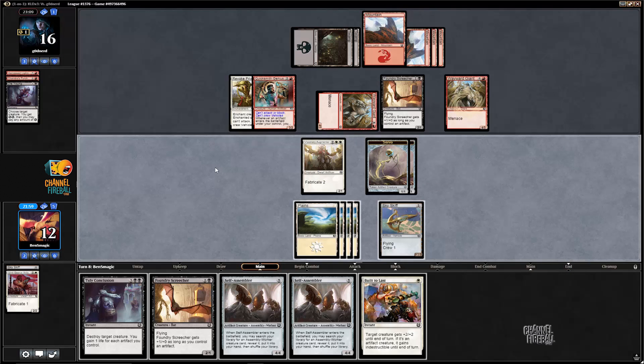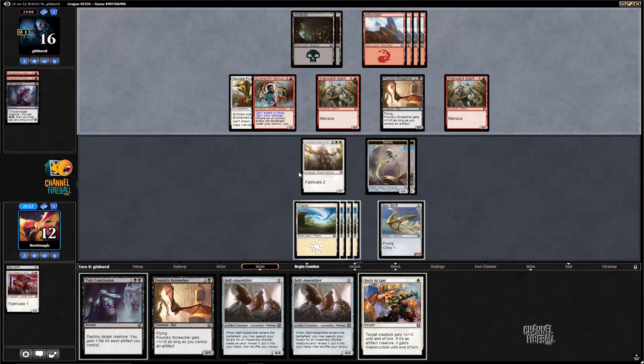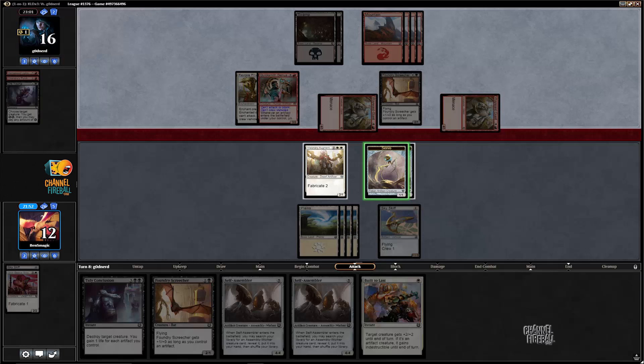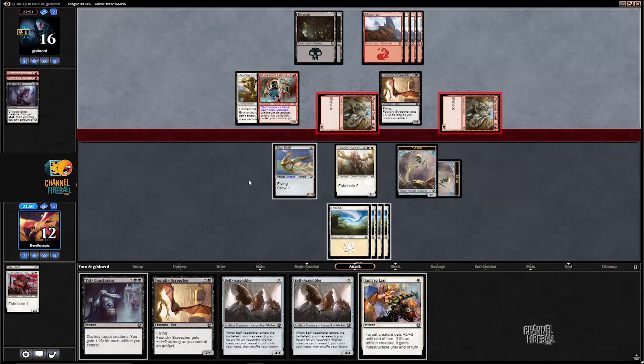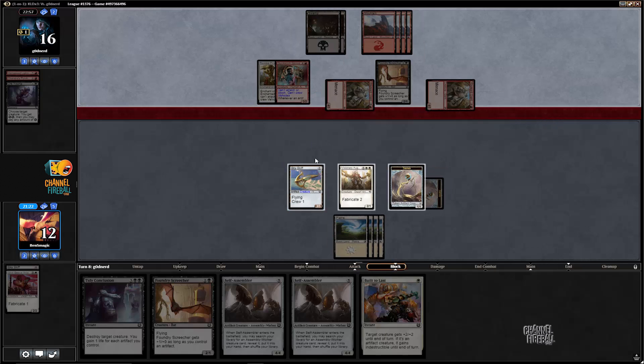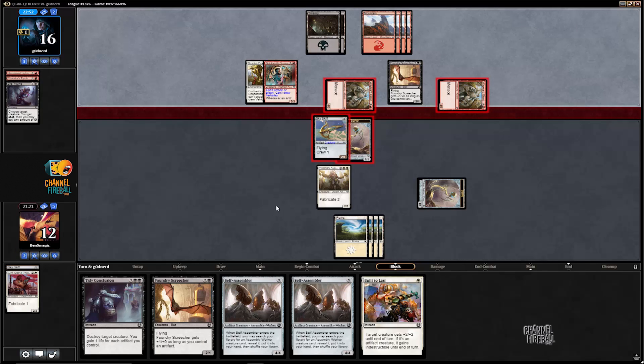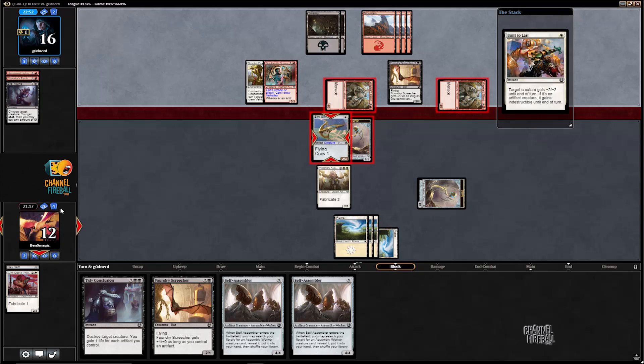Unfortunately our deck is not coughing up swamps, but the opponent only has one card in hand, so we're not in that bad of shape on board. If they don't have anything, we can use the build to last to take out one of the wayward giants. I think we'll just block with the servo and the skiff. Whichever one they put first, we can build to last that, and then they won't have enough power to take out the other one.